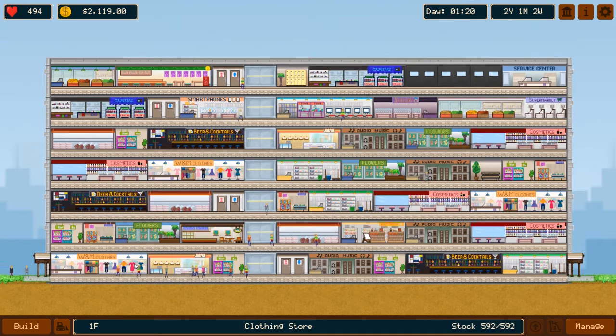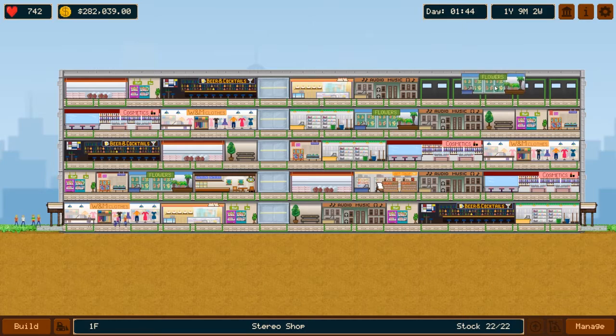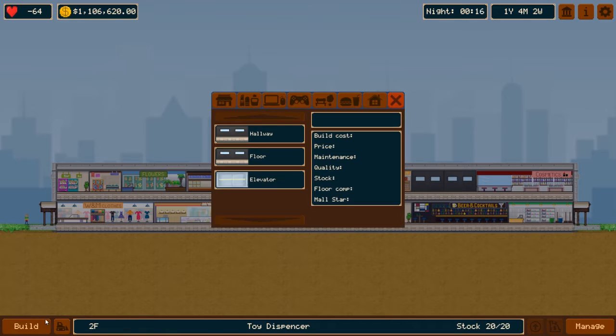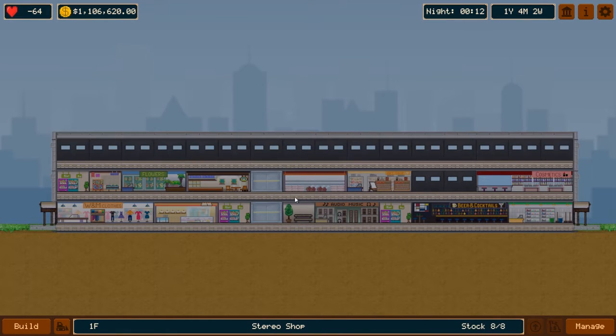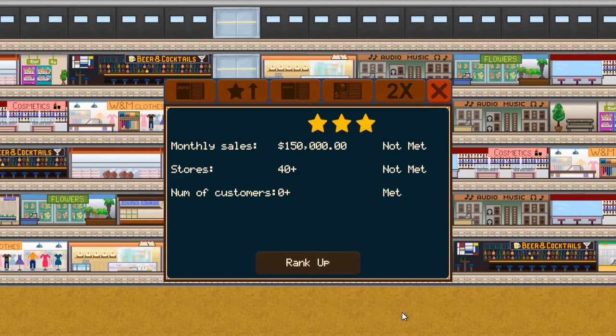Created by a first-time developer, Mall Empire is a simulator where you build and manage a 2D shopping center. The idea is to buy blueprints, build a bunch of stores, and then watch the money and customers roll in. As the popularity of your mall grows, you'll be able to add new layers, buy new blueprints, and build new stores. Eventually, you'll be able to upgrade the mall and renegotiate rent agreements. It's everything I like about business simulators.